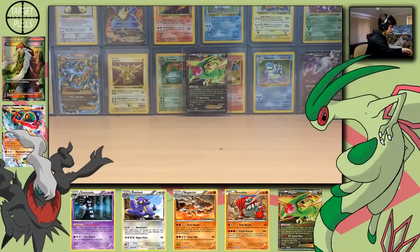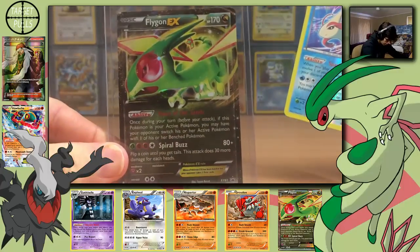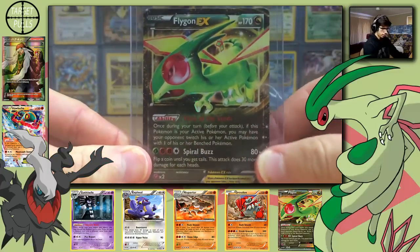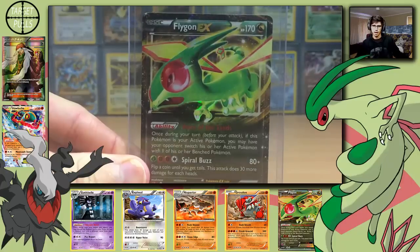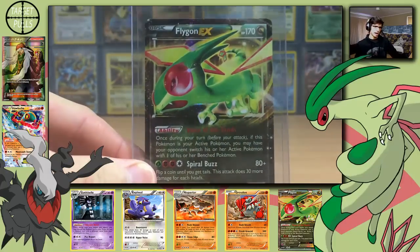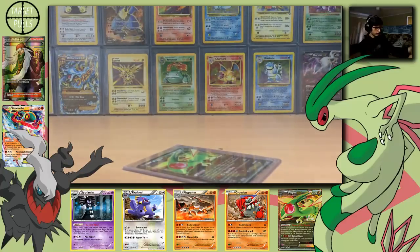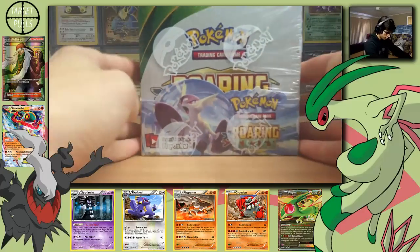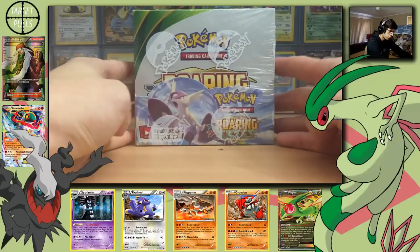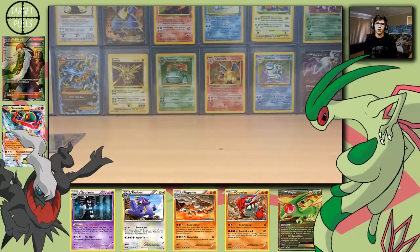So the pulls to end with today — it's just the Reverse Rare Milotic and then we have the Promo Flygon. I'd like you guys to like, comment, and subscribe, and look forward to my next opening being the Roaring Skies Booster Box — this is box one of my case, and I'm going to be opening it in its entirety. Thank you guys for watching, and I will see you guys in the next opening.